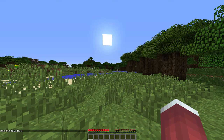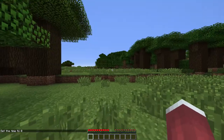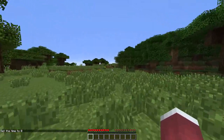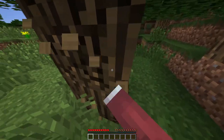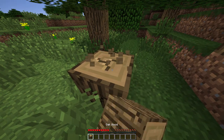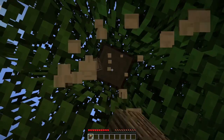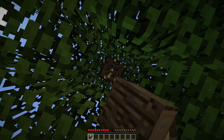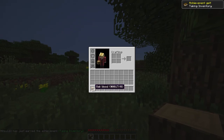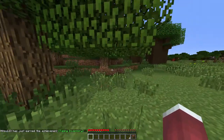The first thing you want to do — this is 1.7 so we have all the new biomes, we've never done UHC in 1.7 officially. Anyway, the first thing you want to do, as all Minecraft players do by natural instinct, is go punch some wood, go punch a few trees down. Preferably oak wood.